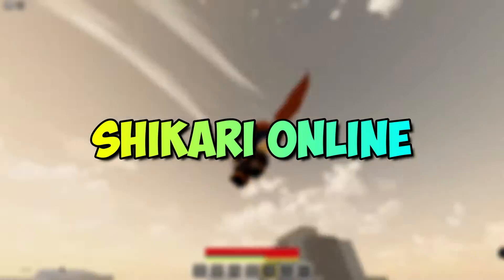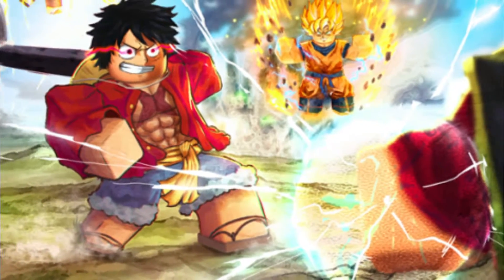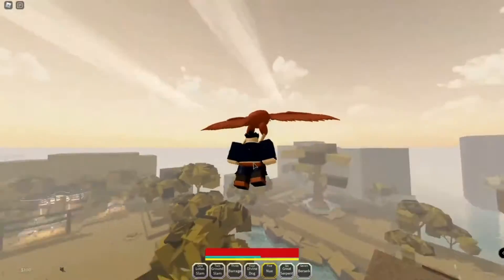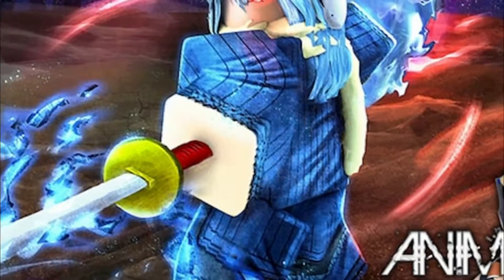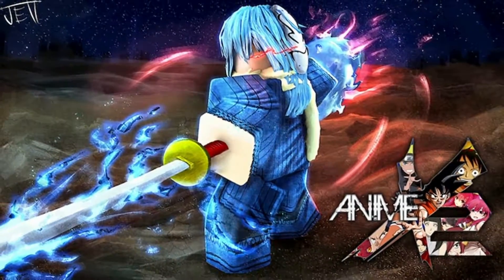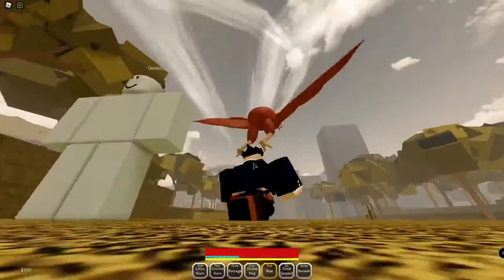Shikari Online is a lore-based Bleach game centered around Soul Reapers and Erin cars. You must be active within your community to bring out your maximum potential, and the most dedicated players will be rewarded handsomely. In this game, you are free to choose your first name but you will get a randomized last name, and you can also choose your gender. It is one of the best Bleach games to play on Roblox.